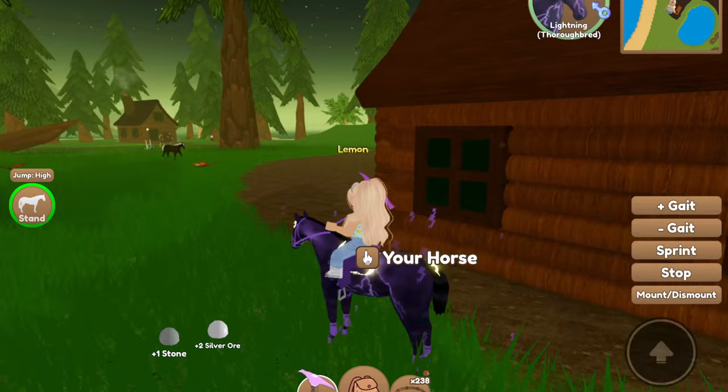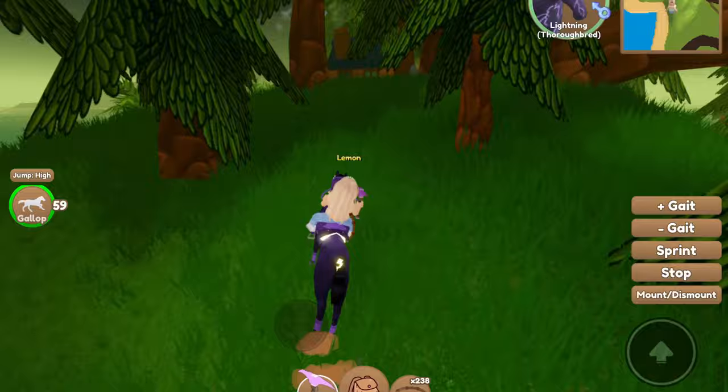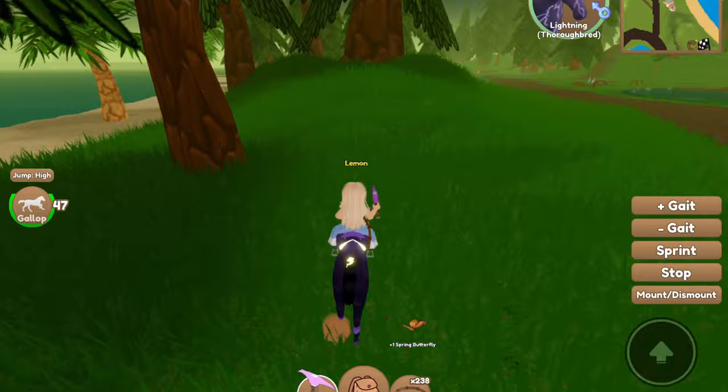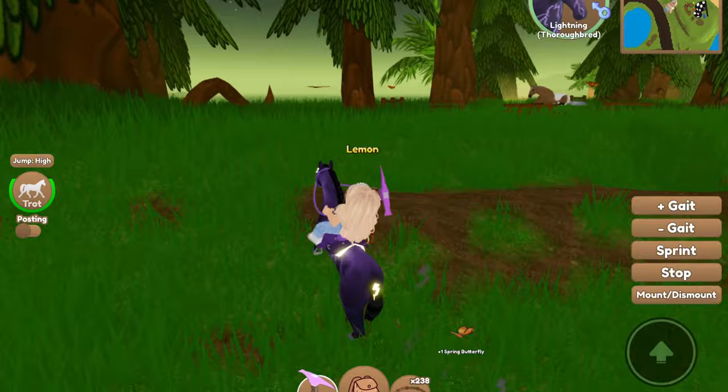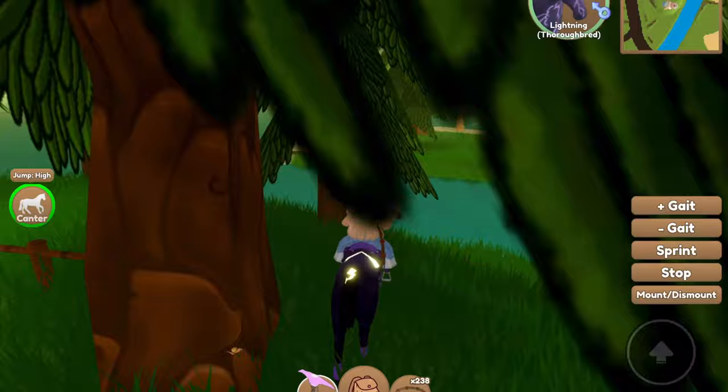Here's some more spring butterflies — we'll go ahead and do this. Generally they stay in one spot, which is good. For the Halloween souls event it was pretty similar, except they would move around so you had to follow them. But this you can just go in a nice easy loop. Usually there will be even more spring butterflies spawning in than this — right here you can see like one, two over here, and then a third one right there. It's also helpful to have a horse with a bunch of stamina so you can easily loop around.